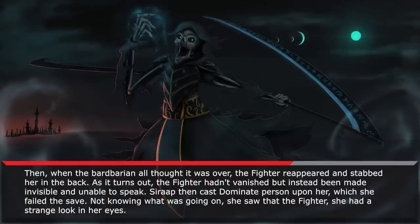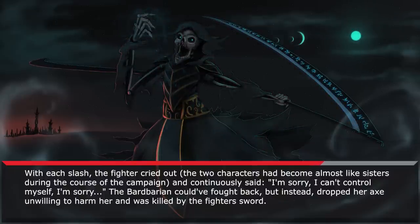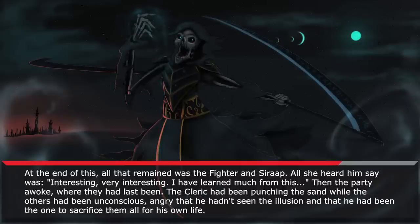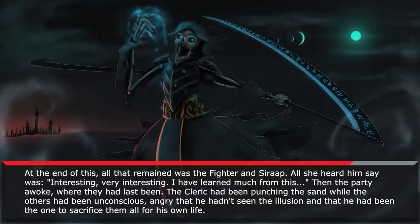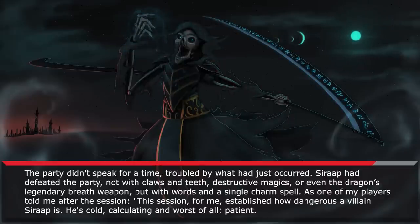Sirap, at this point, still had done nothing to harm the group. Then, when the barbarian thought it was over, the fighter reappeared and stabbed her in the back. As it turned out, the fighter hadn't vanished, but instead been made invisible and unable to speak. Sirap then cast Dominate Person upon her, which she failed to save against. Not knowing what was going on, the barbarian saw that the fighter had a strange look in her eyes. With each slash, the fighter cried out — the two characters had become almost like sisters during the course of the campaign — continuously saying, "I'm sorry, I can't control myself, I'm sorry." The barbarian could have fought back, but instead dropped her axe, unwilling to harm her, and was killed by the fighter's sword. At the end of all of this, all that remained was the fighter and Sirap. All she heard him say was, "Interesting. Very interesting. I have learned much from this." Then the party awoke where they had last been. Sirap had defeated the party not with claws and teeth, destructive magics, or even his legendary breath weapon, but with words and a single charm spell.